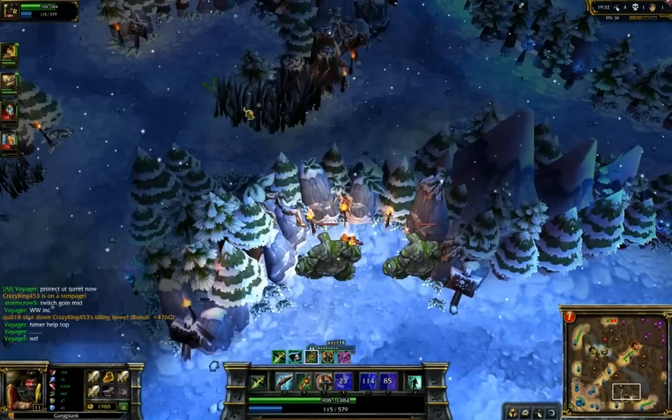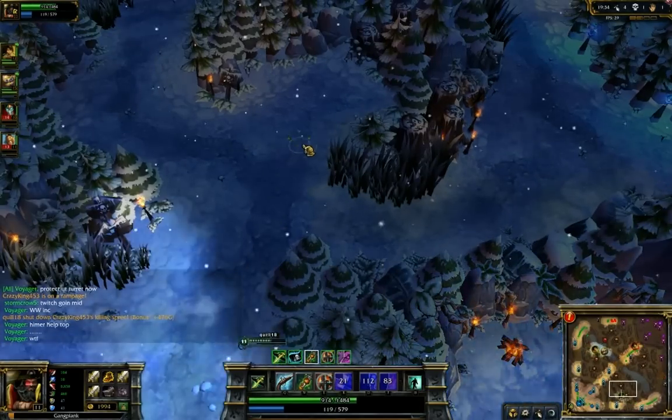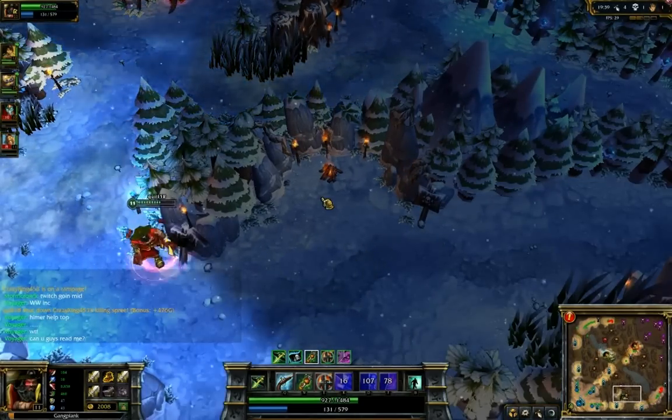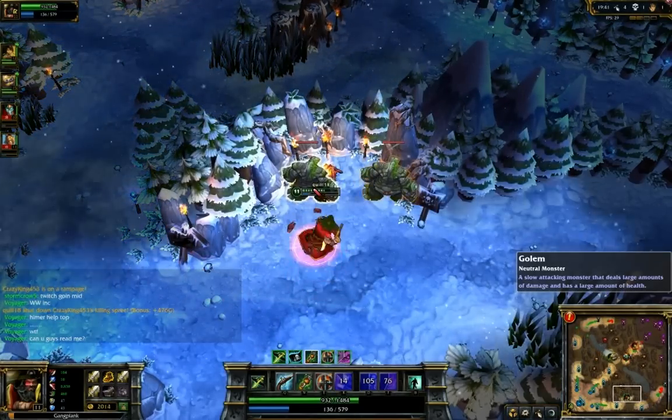At least I got another kill — shut down a killing spree too, so that's feeling pretty good. Current score is 4-1-1, so yeah, I'm liking how things are. They've got a lot of squishy targets, and I guess Gangplank is the anti-squishy guy.